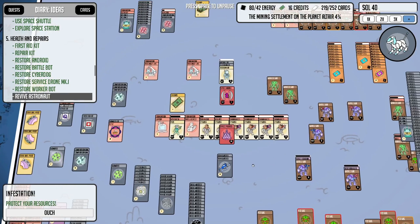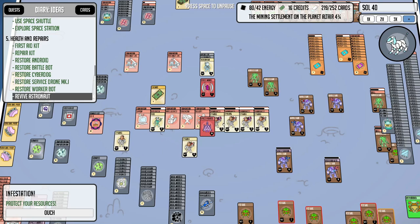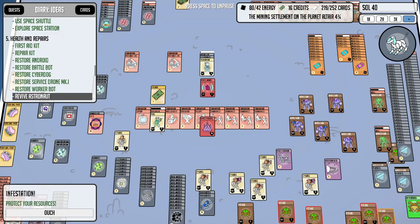Forget about the spider bots — we've got some space pirates making an entrance! Let's pull everybody off their training regimen. Our planet's getting attacked. I'm going to move the worker bots over here — I don't really want them getting engaged in this combat. I'll give them some plasteel to work on. Let's bring our bugs up to the front.